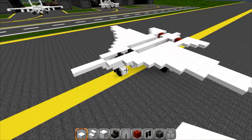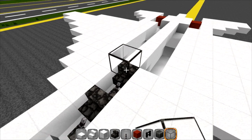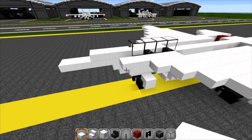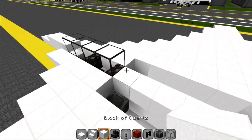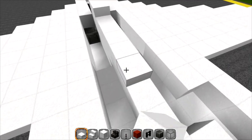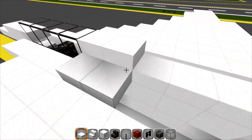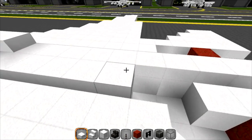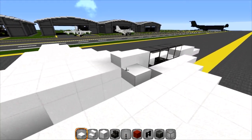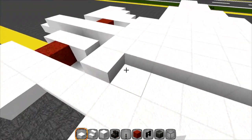We're almost finished. Grab your block of glass and cover the cockpit area by four blocks above the seats, then grab your slabs and put three so you've got two exposed in the front. Behind the glass put two pieces of solid quartz, then go back by eleven — it should be one block short.